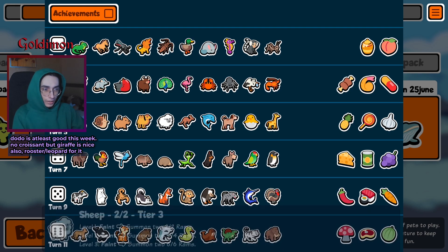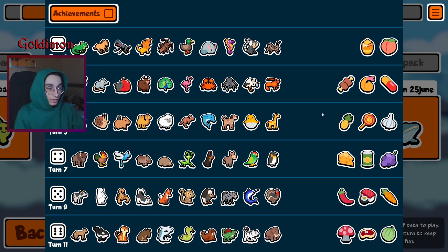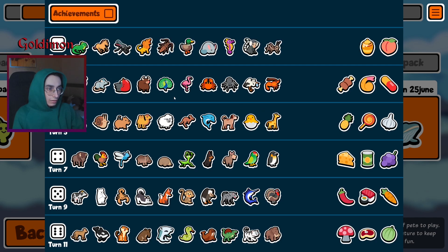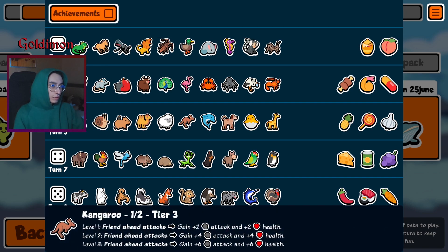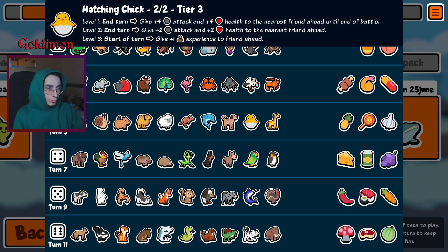Tier 3: bear, snail, copy cat, camel, sheep, kangaroo, dolphin, dog, hatching chick, giraffe — honestly all of these are pretty good for mid game. Maybe the snail, since it's never guaranteed you'll lose a fight and then get a snail, but level ups are looking decent. There's that bear but no artwork unfortunately.